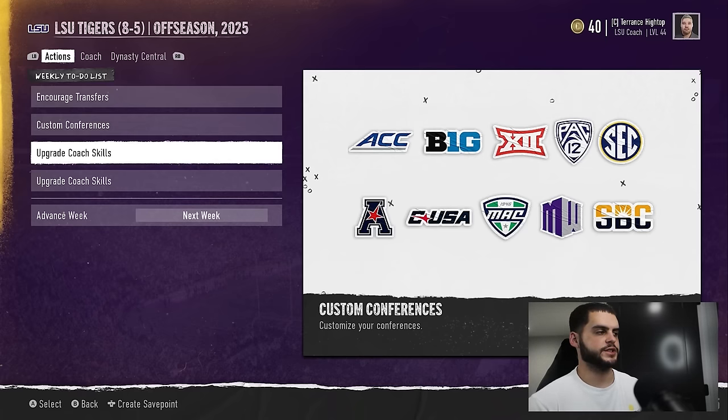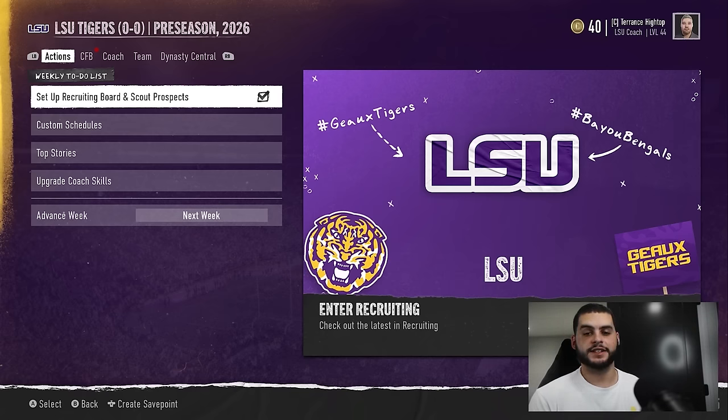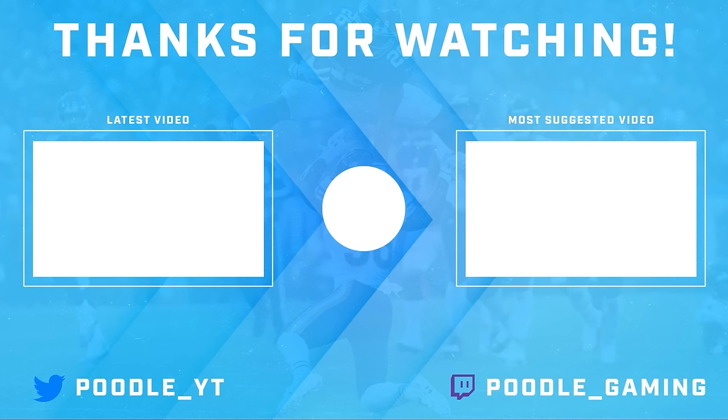You can also do custom conferences — that's very dependent on your league, so feel free to touch those as you see fit. And that's it — we're back to the next season. That pretty much wraps up what you need to be doing in the offseason. If you have any offseason-related questions, comment them below. Give this video a big thumbs up, make sure to sub if you're new, keep joining the family, and we're going to keep growing. Thank you guys so much — check out my Twitter and my underdog. We'll see you next time.